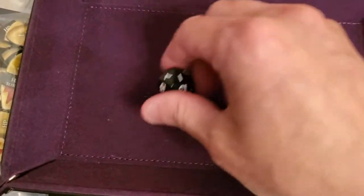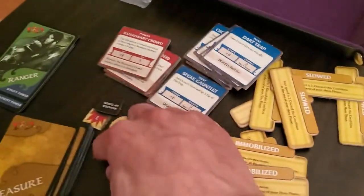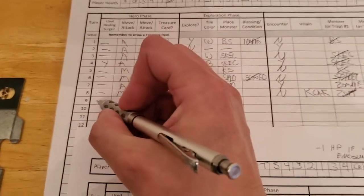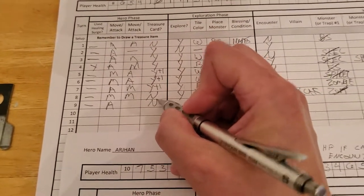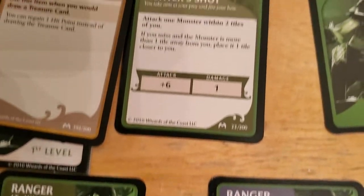We roll and hope for a high result — but it's basically a wasted roll. It does one damage though. It's mostly wasted with that attack, but you can't know ahead of time. She attacked, technically she hasn't moved. No treasure, and she's already used her attack, so unless she has a power that lets her attack without it counting as an attack — she doesn't — she won't attack again.